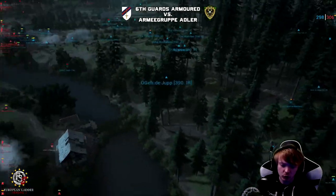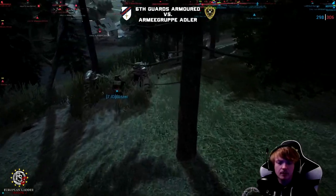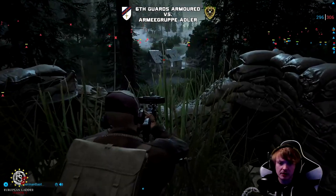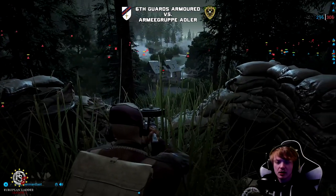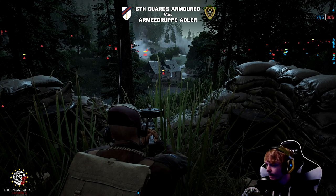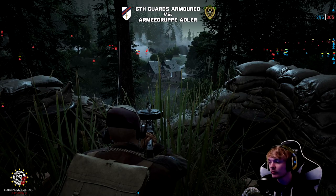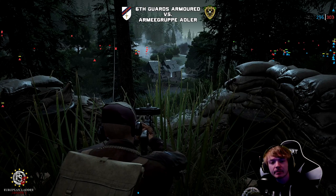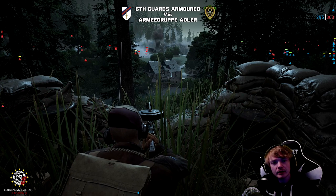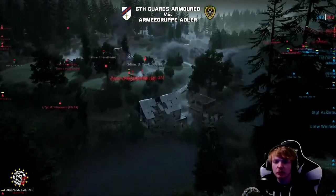Going on board the defenders, getting a ground-level view. On board Blitzer — you can see this Bren MG placement. Look at this placement. You've got to ask: how are the attackers going to get across this bridge? How are the attackers going to get across this bridge at this point? A great MG placement here.